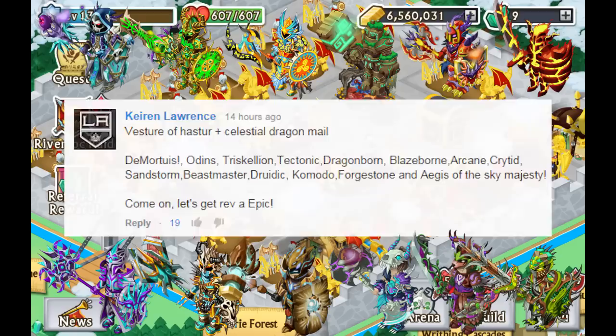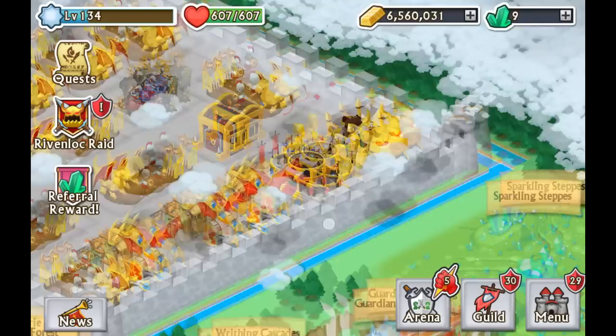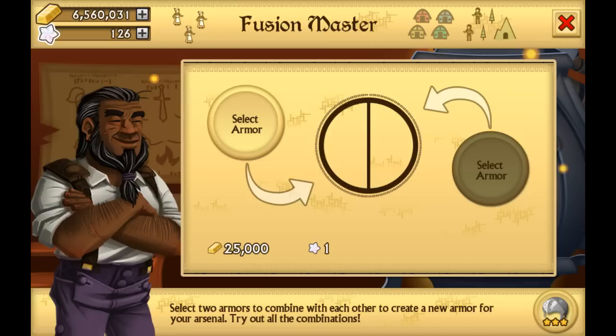Beastmaster, Druidic, Komodo, Forge Stone, Aegis of the Sky, Majesty. Come on, let's get a Raven Epic — it's about time, right? I mean, ten days without an epic, that's just not good. I'm getting really itchy.